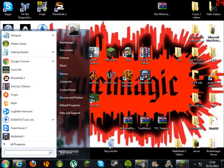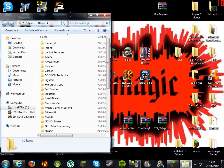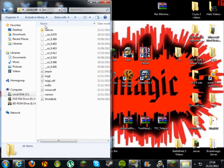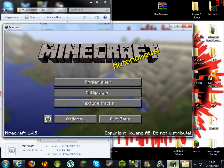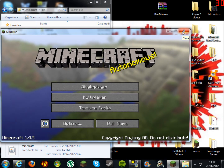Go to Start, type in %appdata%, click on your roaming folder, move that aside, and go into your .minecraft folder. Double-click into that, then go into your bin folder. Before you open up your minecraft.jar file, make sure your Minecraft game is closed.